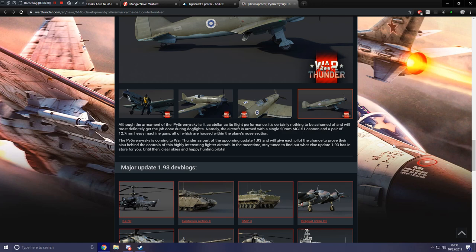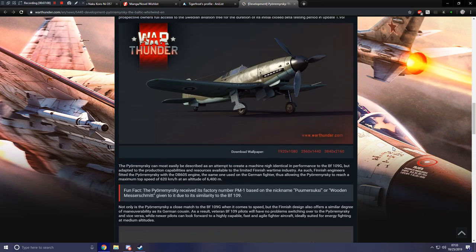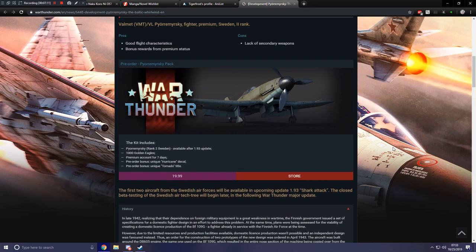Although the armament of the VL isn't as stellar as its flight performance, it's certainly nothing to be ashamed of and will get the job done during dogfights. The aircraft is armed with a single 20 millimeter MG151 cannon and a pair of 12.7 millimeter heavy machine guns, all of which are housed within the plane's nose section.